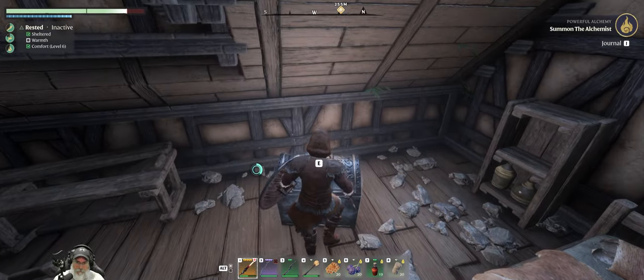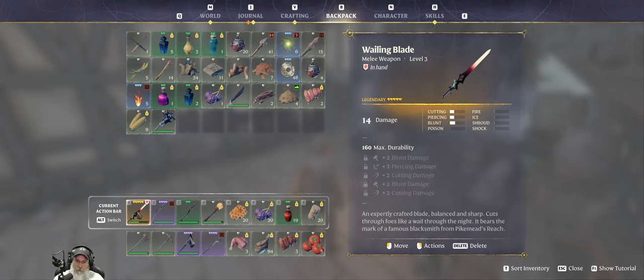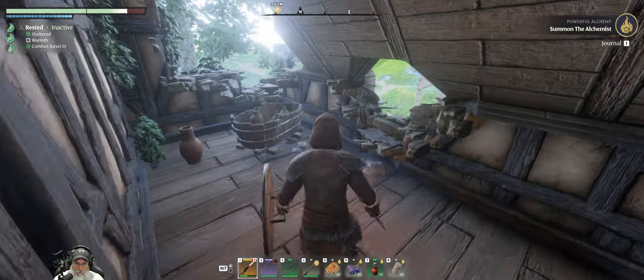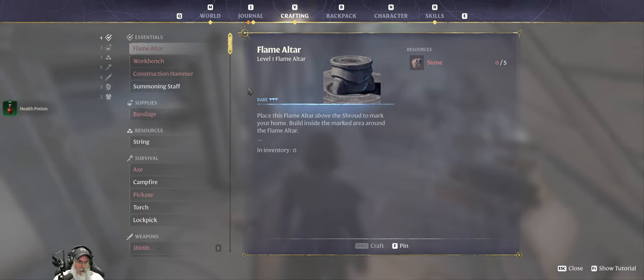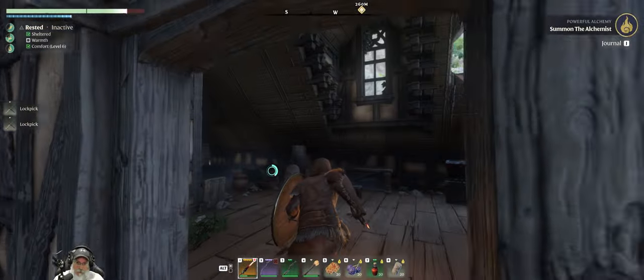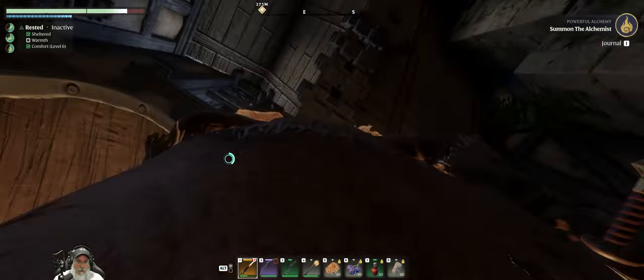Here we go — metal star mace level three. Let's take a quick look: that's 14 damage with one upgrade. We're just gonna melt that. There's a chest — got a health potion. Alright, let's make two lockpicks — I've been carrying those with me now. And that's probably all there is in this place, okay.